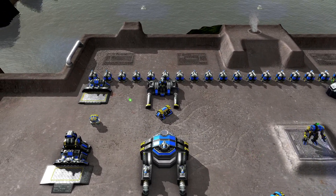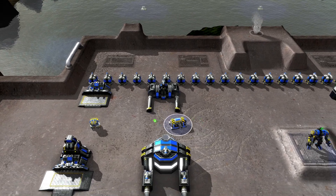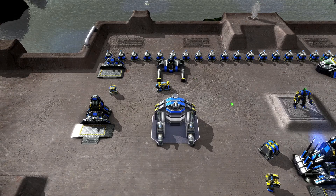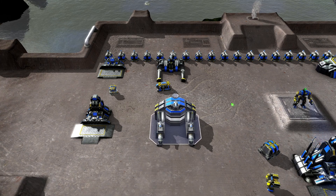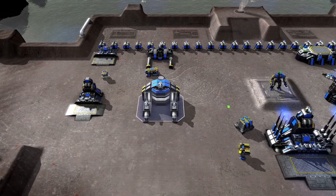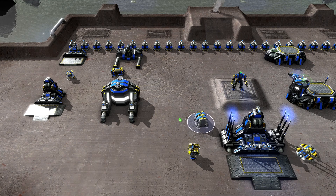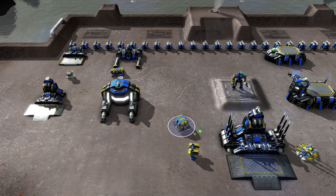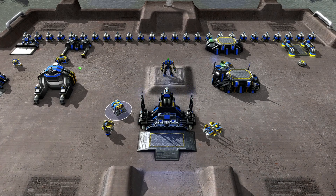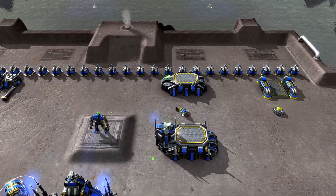Jumping back down to the bottom, we have the vehicles, mirroring the bot labs much the same way. There's a constructor vehicle here — it rolls around, very tube-shaped. From this you have the option to tech up to the T2 vehicle lab, where you can make all those delicious units: the bulls, the Mausers, the star lights. The T2 advanced vehicle lab pumps out the advanced vehicle constructor, and from there you can again step up into the T3 stage. Things are going to get a little more complex after this, because next up is the air lab.